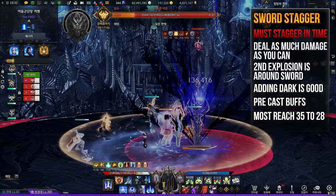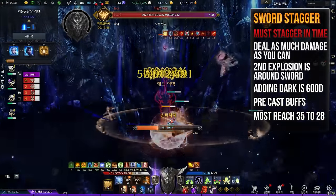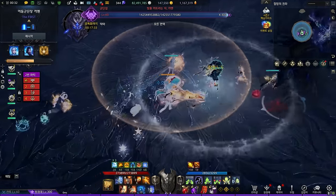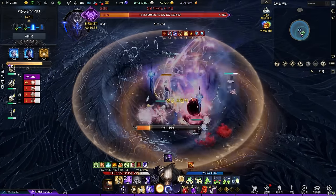The sword starts with a stagger check. Be aware that the second explosion will be around the sword. You need to stagger in time and deal as much damage as you can. Most groups tend to reach 35 to 28 bars. After the cutscene, he will always start with his signature teleport to sword wave. The sword wave can kill most DPS classes and it gives mortal wound debuff. This pattern is scripted as a follow-up attack after the summon Shadow Clone mechanic.